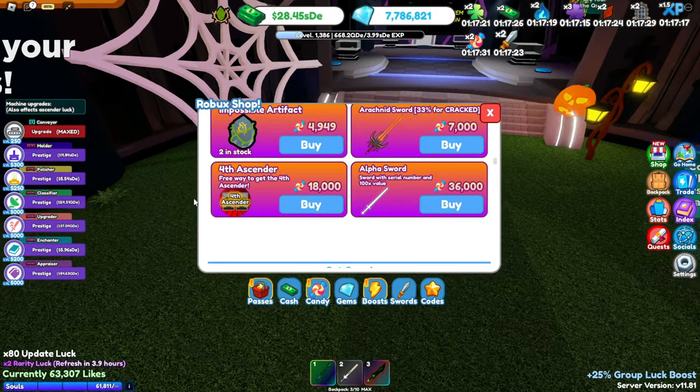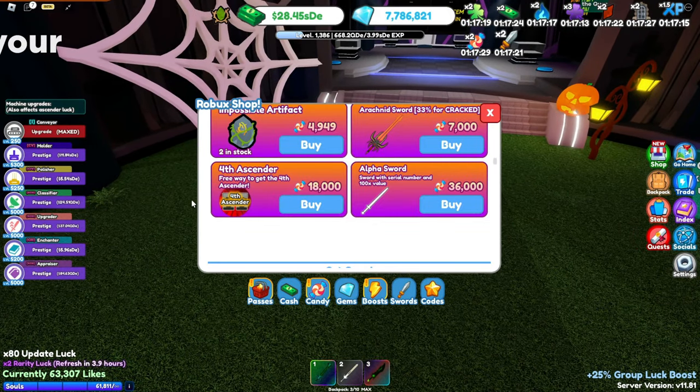The fourth ascender — you can get it without having to pay Robux, which is kind of neat. But it does cost 18,000 candy, so if you want to get that it's going to take a lot of grinding.